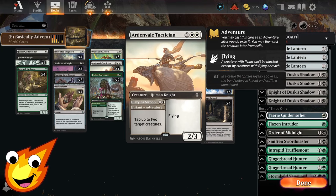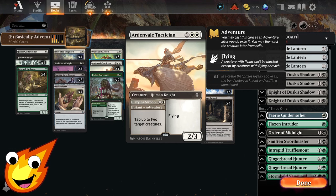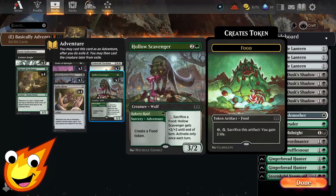Unveiled Tactician is a great tempo card — a 2/3 flyer and a knight. On its adventure side, for two mana you can tap up to two target creatures. Great for holding down the fort while building our game plan or getting chump blockers out of the way.